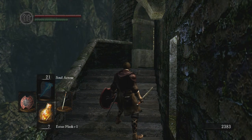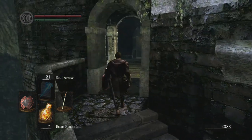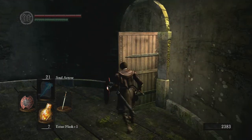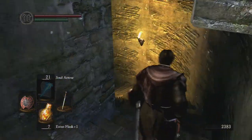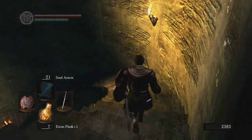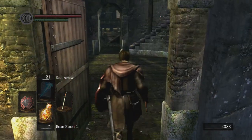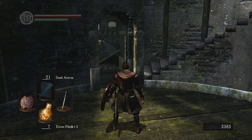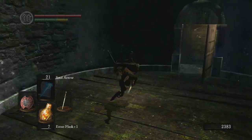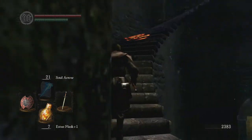I'm going to show you real quick how to access Havel The Rock very early in the game. If you chose the master key as your starting gift, you can come up here — I already opened the door, but usually this door is closed and you can open it with the master key. Go down a couple flights of stairs and he'll be at the bottom. He drops one of my favorite rings in the game, which is Havel's Ring, which increases your weight capacity by 50 percent. This basically allows you to still do fast rolls while carrying pretty heavy stuff — it's a great ring.